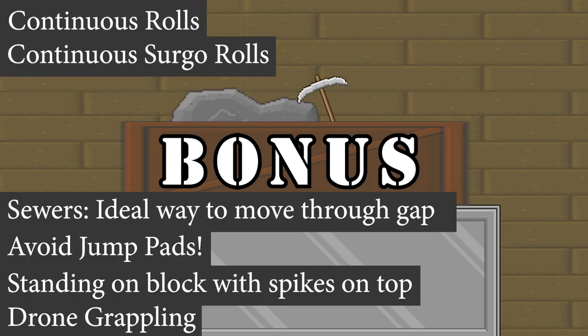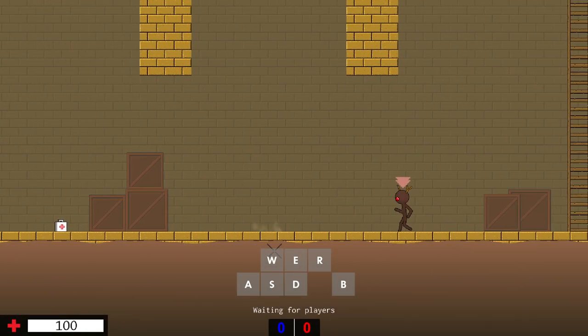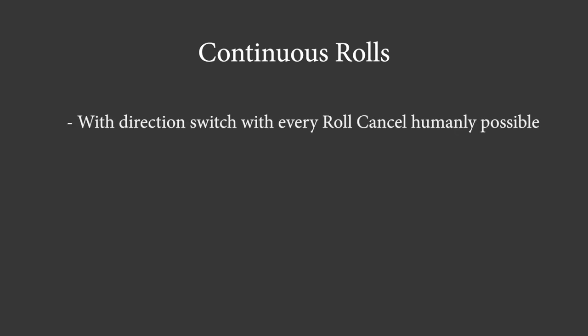Bonus! You can perform a sable roll off of the upwards momentum of a roll cancel. So you can skip the stun frames after a roll and continuously roll similar to small sable rolls. A continuous roll with switching directions with every roll cancel is humanly possible to input.